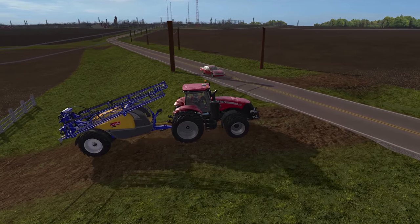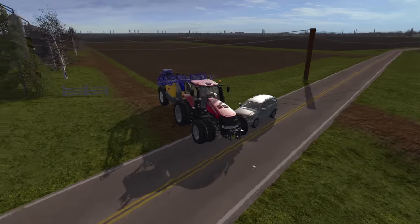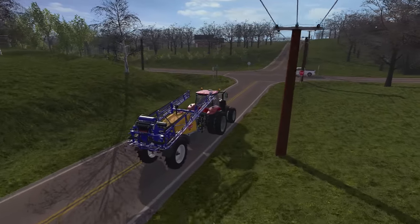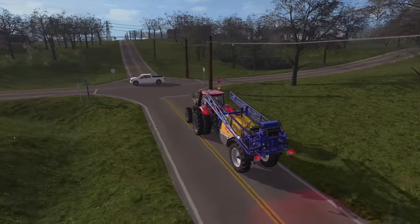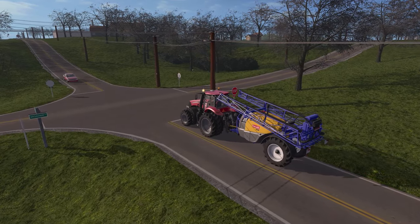I spent a lot of time getting the traffic right on this map. The cars move at 55 miles an hour; however, they will stop in time unless you pull out right in front of them, so just drive carefully. Cars will also stop at stop signs, so you don't have to worry about them blasting through an intersection and hitting you at a really high speed unrealistically.